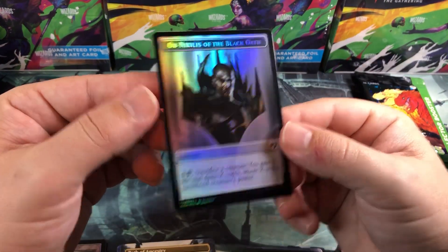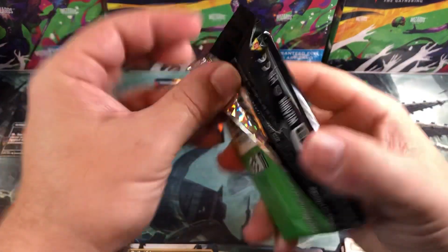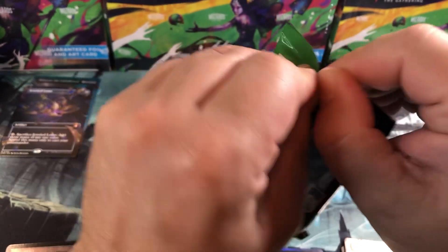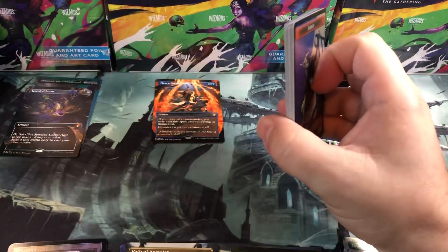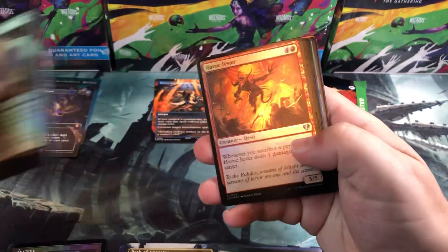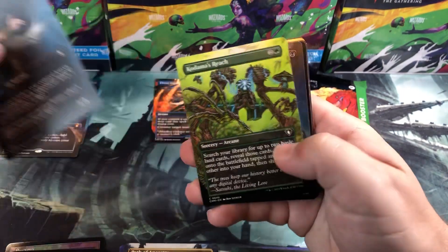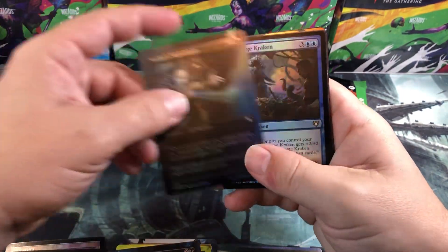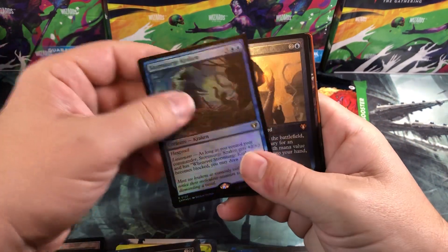We also got a Treasure and an Obnoxious emblem. Halfway through the box and we've got a Jeweled Lotus — that's pretty good — but it's not going to pay for the box unless it's the textured foil version. You're not paying for the box with just the one card, and that's kind of a bummer with this set. That one big hit still doesn't pay for the box.